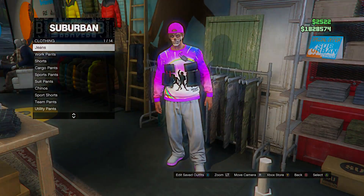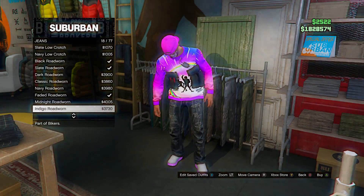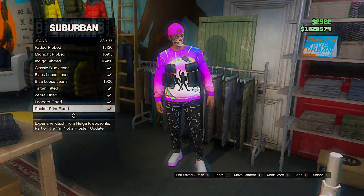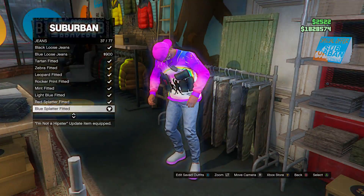Now for pants — go to jeans and scroll down. For this outfit I decided to wear these blue splatter skinny jeans, because they kind of match well with the sweater. They have little splattered dots or stars on them.